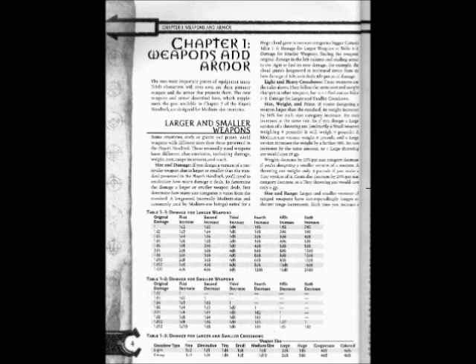Continuing Table 1-1: Original damage 1d3: 1st increase 1d4, 2nd increase 1d6, 3rd increase 1d8, 4th increase 2d6, 5th increase 3d6, 6th increase 4d6. Original damage 1d4: 1st increase 1d6, 2nd increase 1d8, 3rd increase 2d6, 4th increase 3d6, 5th increase 4d6, 6th increase 6d6.